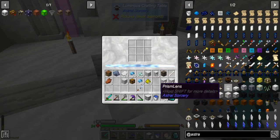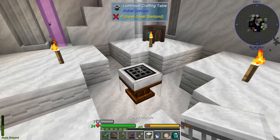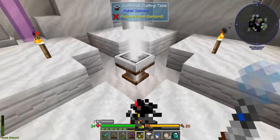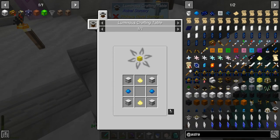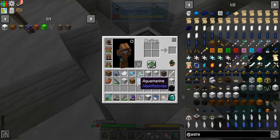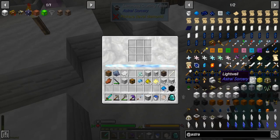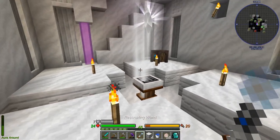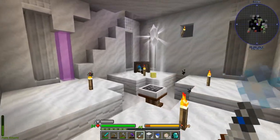The first thing I want — illumination powder. You need these aquamarines — okay, you can convert them. I had some back at base, I forgot to grab them. I want a cave illuminator — I want that so bad. I am tired of mobs spawning underground.